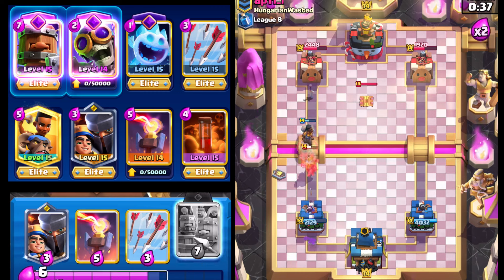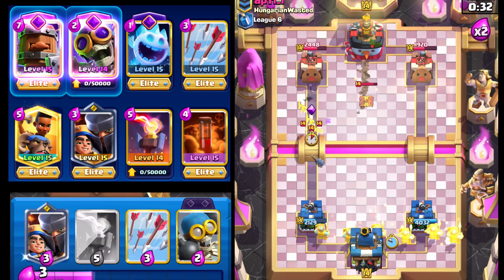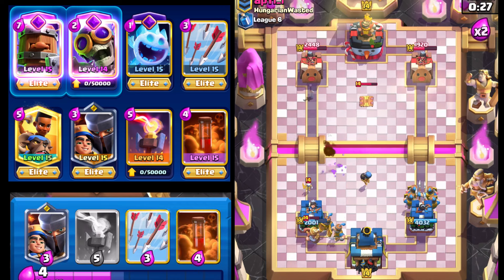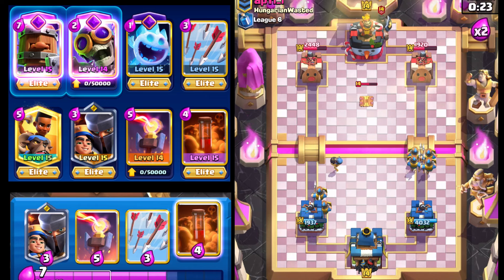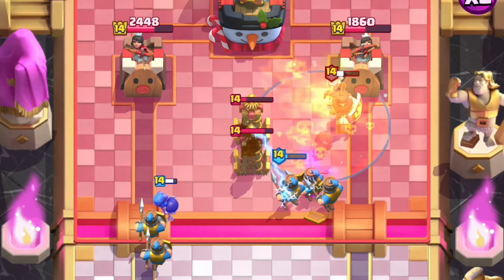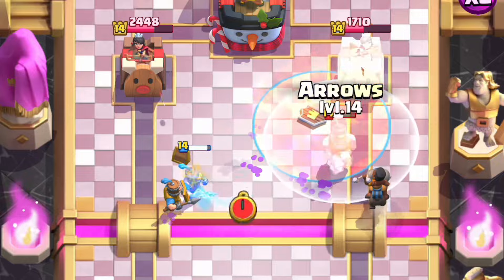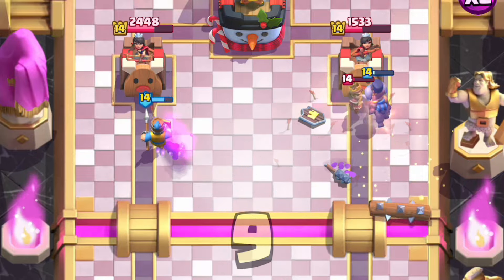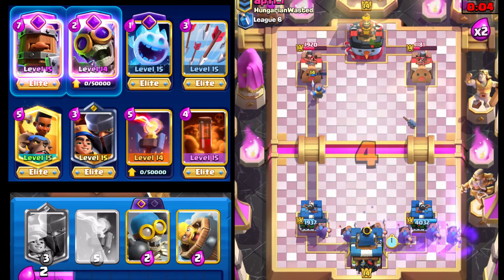Going with Barbarian Barrel — at least take the hit from the Dark Prince. That Log actually helps us because it keeps the Ram Rider back so it can help finish off the Miner. We're actually in a pretty nip-and-tuck game right here. Going with Bomber up top to finish off the skeletons, and four going down the right lane. Poisoning the Dark Prince — we missed the Tesla though unfortunately, but I think the Tesla is going to erode. Arrowing this down.